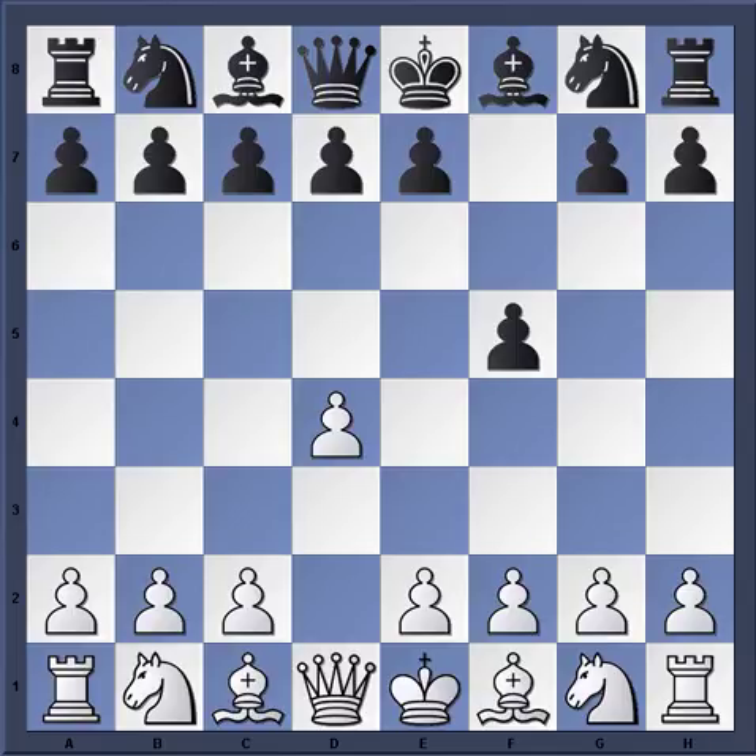H3 was played here in 1979. Nowadays there are many anti-Dutch systems — G4, Queen G4 (not saying they're good), Bishop G5 is effective, and Nc3 is played by Ivan Sokolov. But here H3 was the choice.